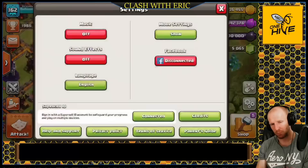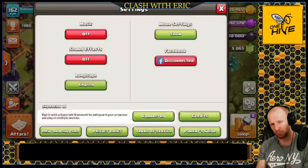And that's going to be it for today. Make sure you hit that like button, hit that subscribe button, and don't forget to go to your settings tab, click more settings, scroll to the bottom where it says creator boost, and type in code Eric to help support the channel. Take it easy, guys — I'll see you in the next one.